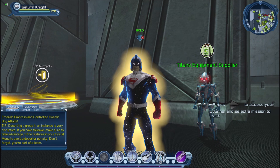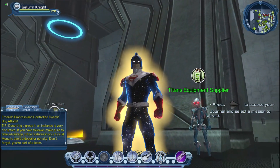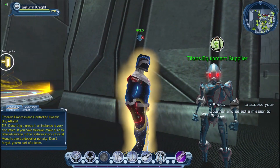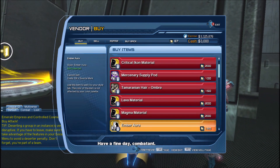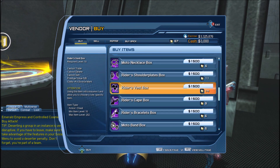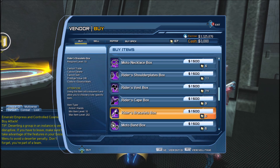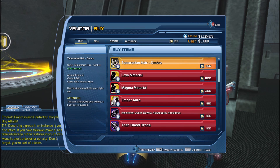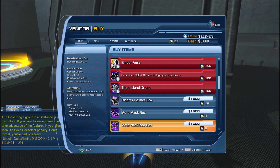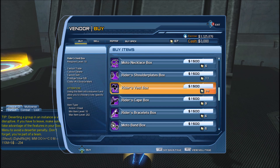One thing I often hear is that free-to-play players don't have access to cool stuff — that's not exactly true. For example, the Titans equipment supplier: even as a free-to-play player you can purchase items from this character. There were no level restrictions added, so even if your character isn't high enough level to play the Teen Titans DLC, you can still purchase items from the vendor using source marks, which everyone can farm.